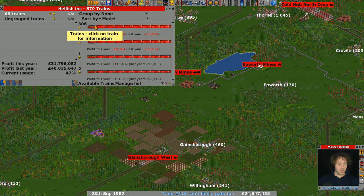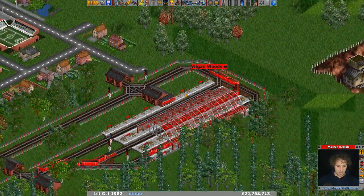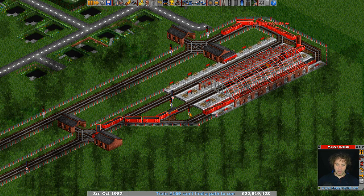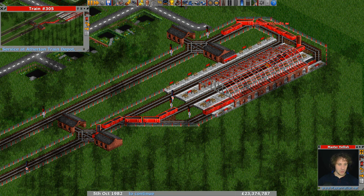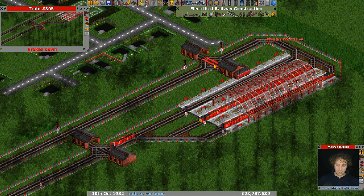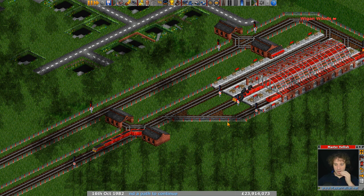What about the other ones? This one is going backwards through a station — oh my goodness, everything's going wrong. We've got signals facing the wrong way around. Let's get this train to turn around and fix the signals. These signals being the wrong way around has broken absolutely everything. In theory now, all these trains will start moving.